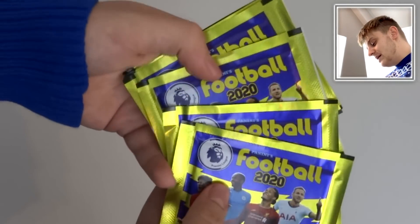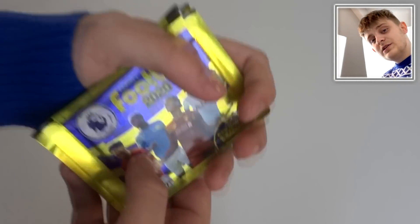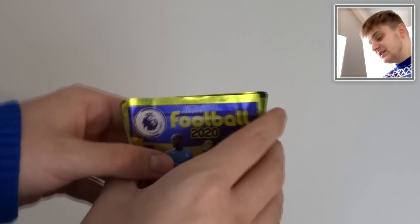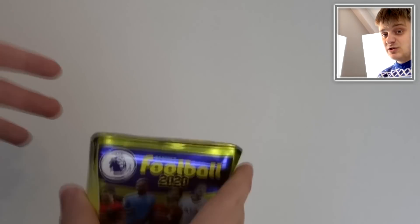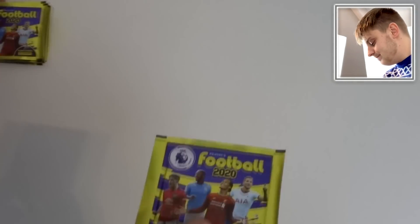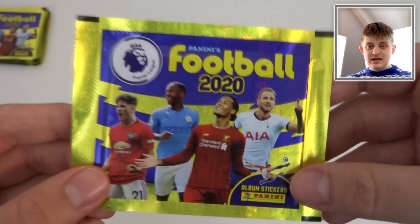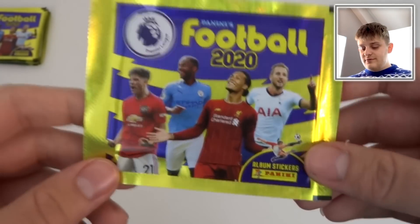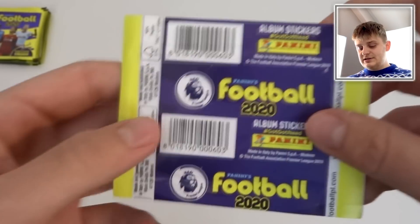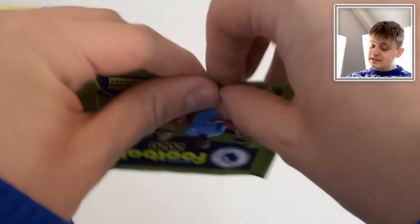We've got 11 packs of these awesome Panini Football 2020 stickers. We're going to be picking one sticker from each pack to put into our team, and hopefully we don't get too many goalkeepers or too many defenders. This is the pack for this brand new Panini collection, retailing at 70p for five stickers. Dan James, Sterling, Van Dijk and Harry Kane lead the pack design. There's the barcode on the back and the Panini Football logo.